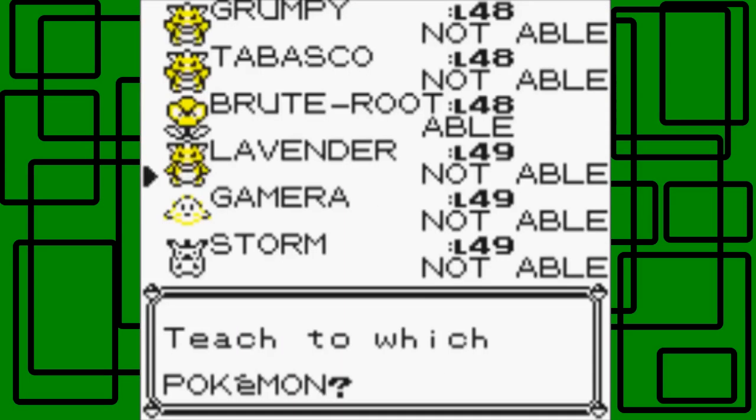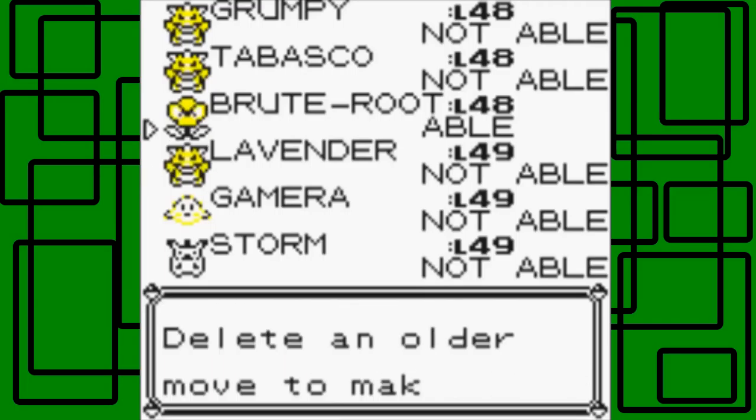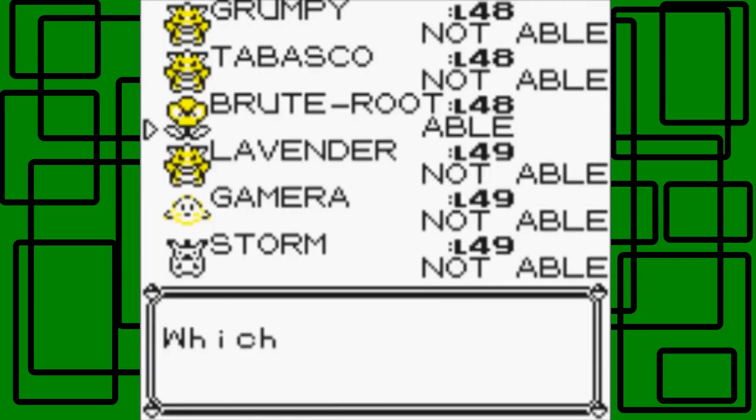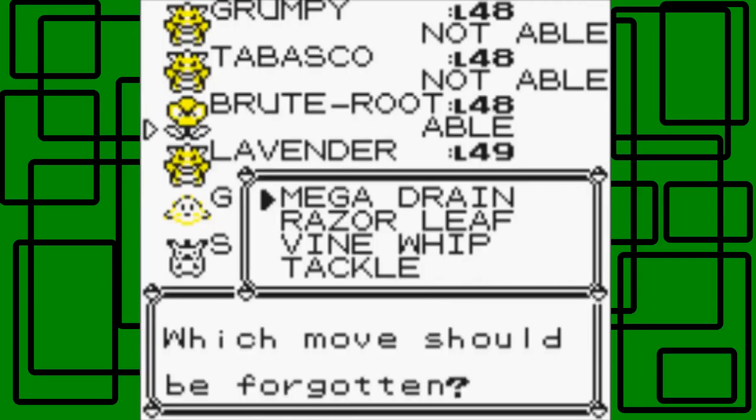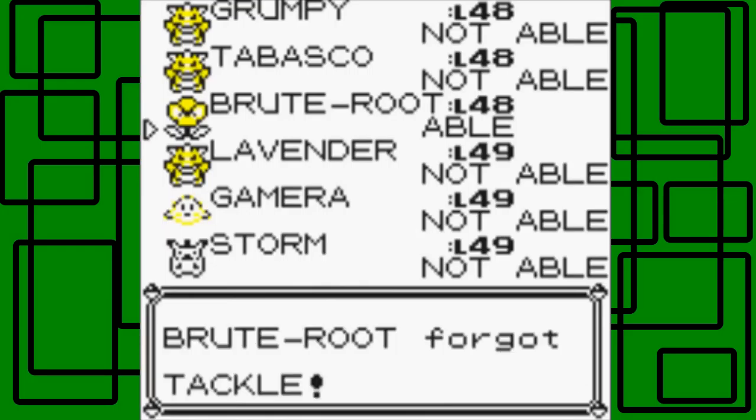Let's give Solar Beam to Brutroot. Brutroot is trying to learn Solar Beam but already knows four moves. Which move should we forget? Let's forget Tackle — we don't need Tackle anymore. Brutroot learned Solar Beam!